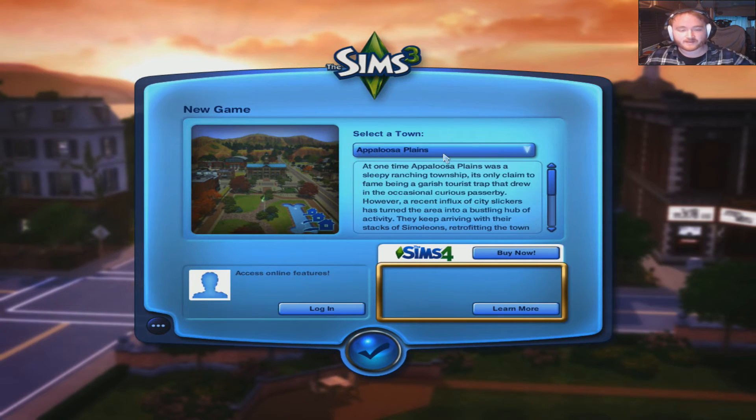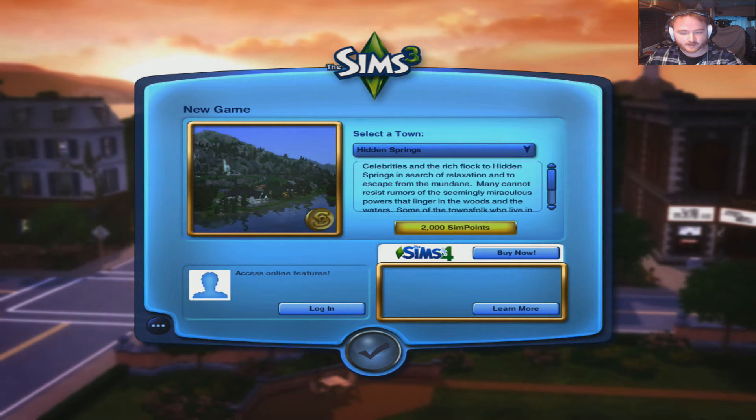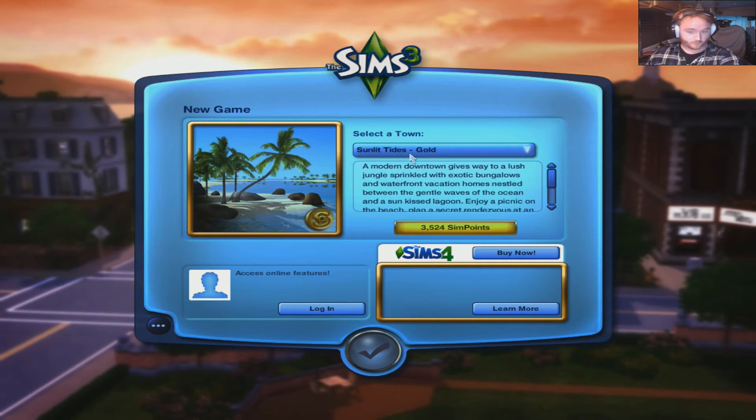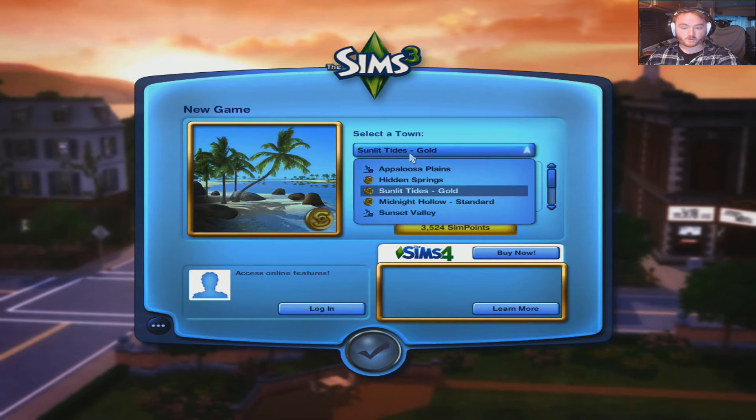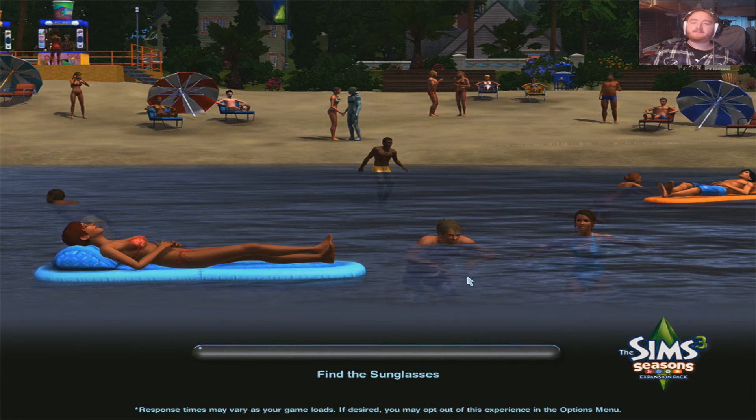There's some different areas that we can start in, I guess. The Appaloosa Plains or the Hidden Springs — that requires 2,000 sim points or 3,524 sim points. This is pretty expensive, I'd wager. How about Sunset Valley? Continue without logging in.